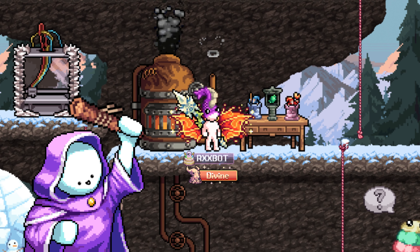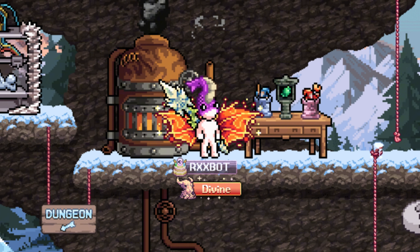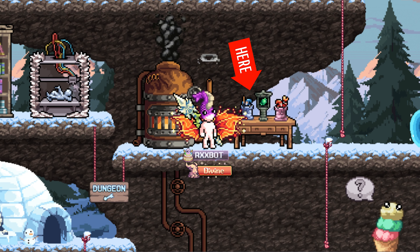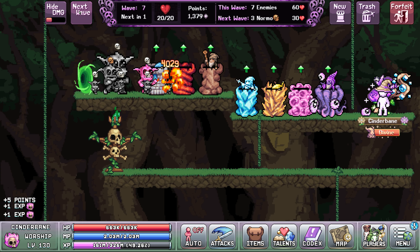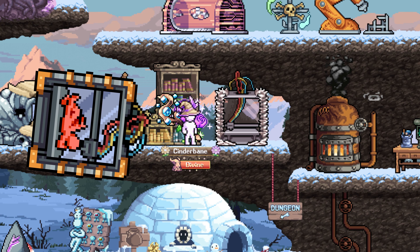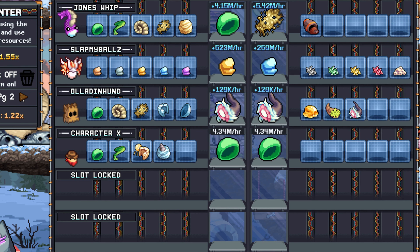For all new players, here's a short introduction to the construction skill. To begin, visit your construction table in the World 3 town located here. The first interface you are greeted with is the building tab. This is where you can construct things like shrines that boost your stats, or wizard towers used in the worship minigame, or the game-changing 3D printer that will continuously produce resources for you, even when you're not playing.